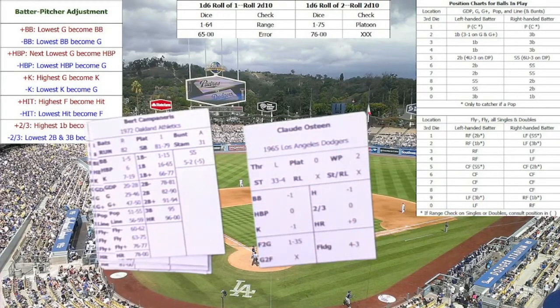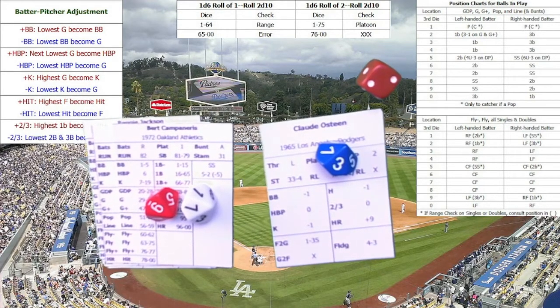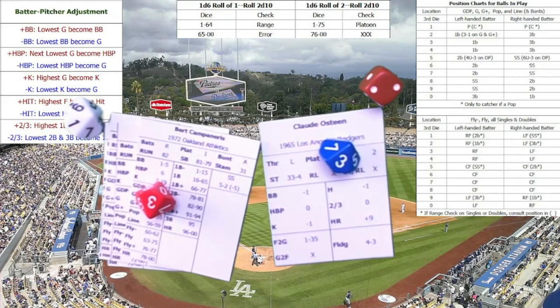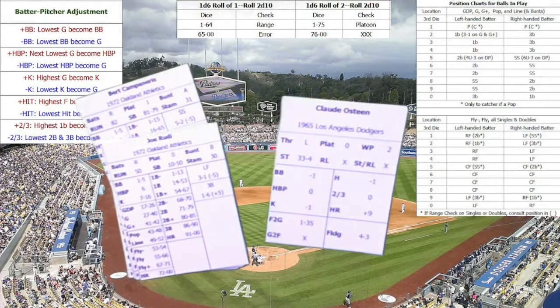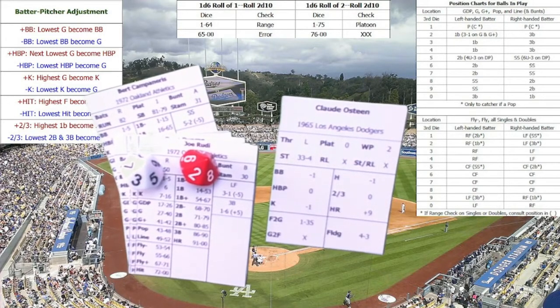Claude Osteen is going to be pitching to Bert Campaneris. Osteen is minus one to walks, minus one to hits, minus one to strikeouts, but he does give up some home runs. This is the first game in Los Angeles. We rolled a 97, so that's going to be a hit for Bert Campaneris — a range check — and that will be a single. Campaneris steals second base.